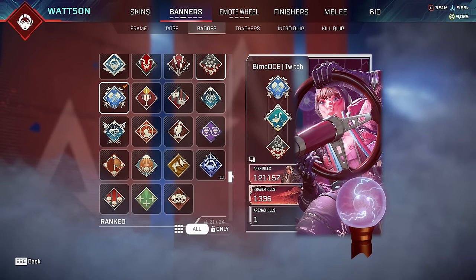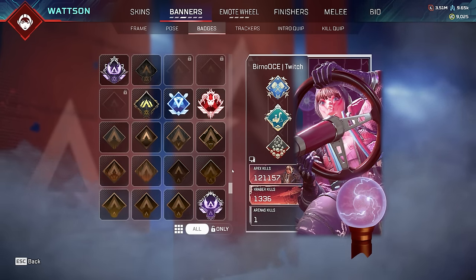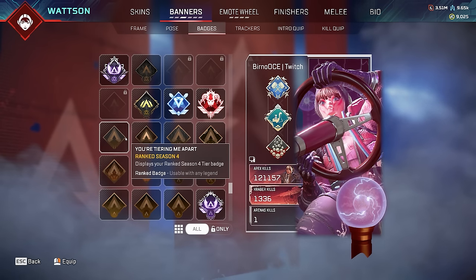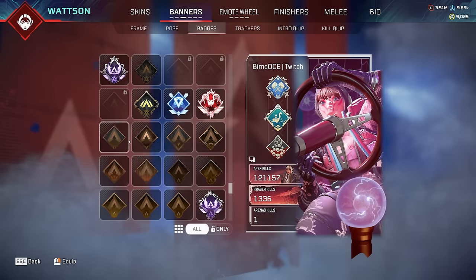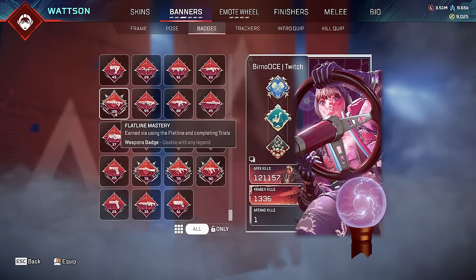All right, we're back after the game shut down. As you scroll down you can see we have a crazy amount of rank badges - masters or pred in every season. There was a big glitch where everyone's badges got reset to bronze, so these are all either master or pred badges which makes the account worth even more money. We currently have 19 weapon trackers. I think there's 27 guns in the game, so we're getting close to having them all.